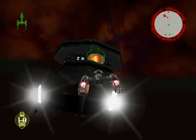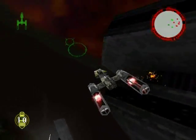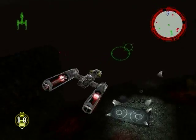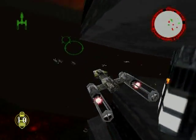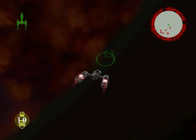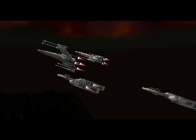Help me out, Geo. Let's get out of here before the volcano destabilizes. Rogue Squadron, I'm afraid you'll have to cut your celebration short. Moff Searden has begun his attack on Cyphera. He used us — this was all a diversion.